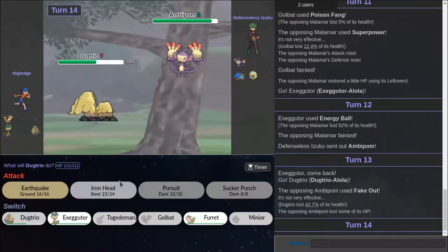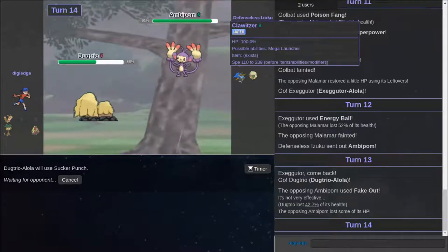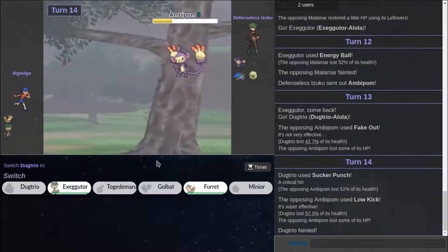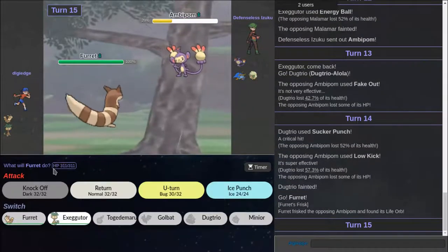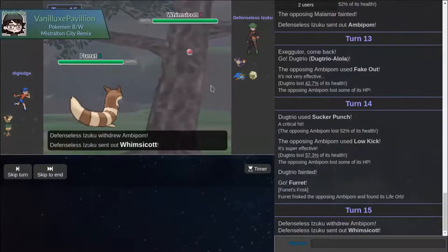That's if I use regular Dugtrio. I'm going to Sucker Punch here. He can go out to Clawtizer, but if he goes into Clawtizer I'm just getting damage. He actually gave me the damage I need so I can actually do this, I think. Clawtizer — if he has Ice Beam, I think it's over.